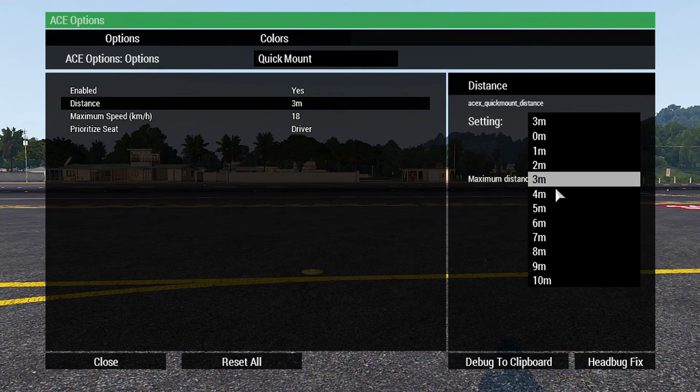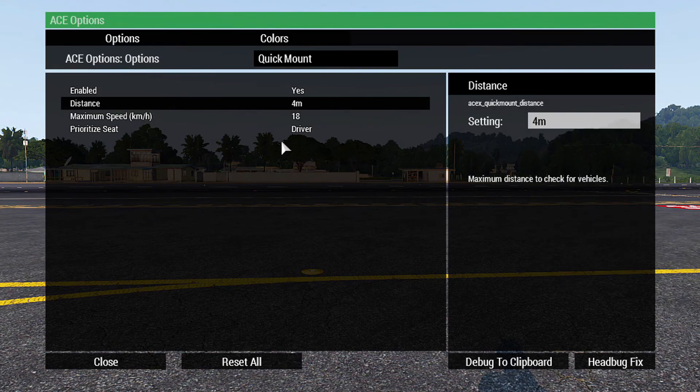Our distance is set to 4 meters. The distance is basically how far away from a vehicle you are allowed to get in. So at 4 meters, if the vehicle is 5 meters away, you won't be able to get in it.